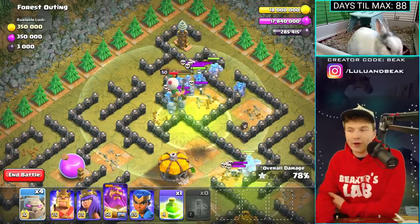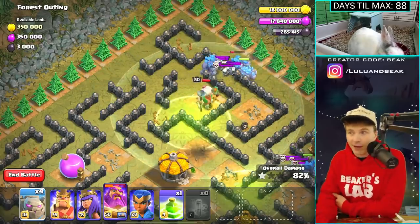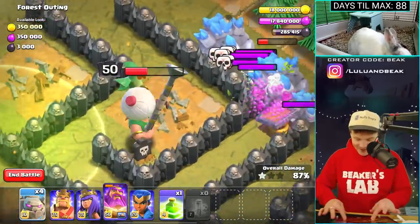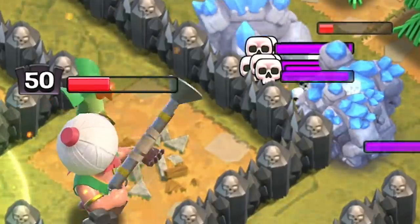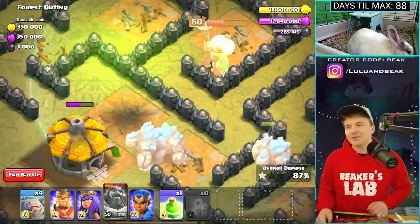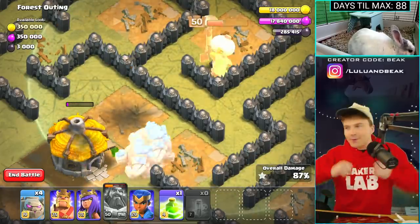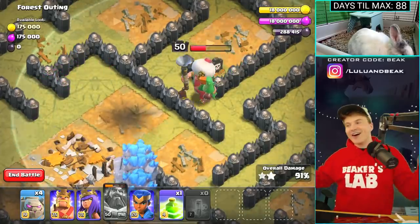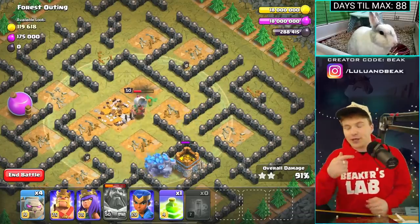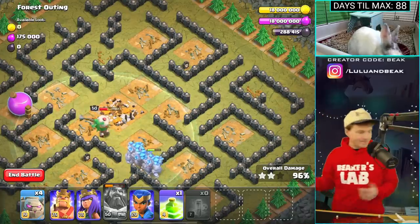You would think that the queen would get all the love and the best skins, but it doesn't seem to be the case — the warden is kind of killing it too. Look at all these skeletons! You know what — let's hit the ability. It doesn't do anything cool. What would have been cool is if he did the ability and the bird flew around him with feathers everywhere. There might be sound effects for this — I really can't have sound effects on, they drive me nuts.